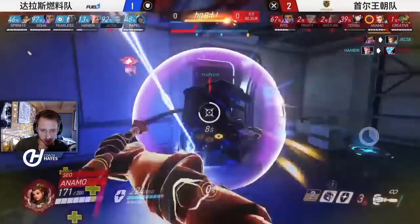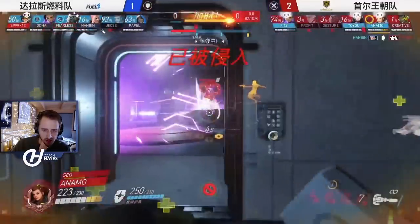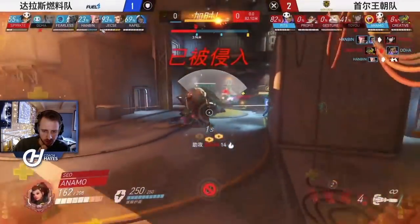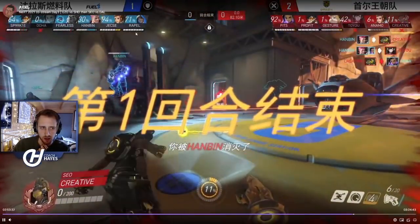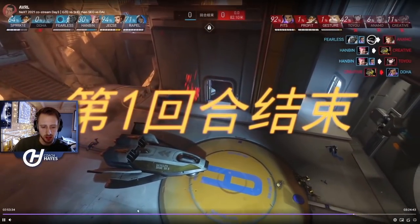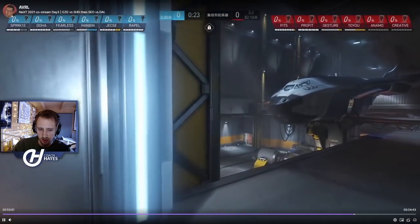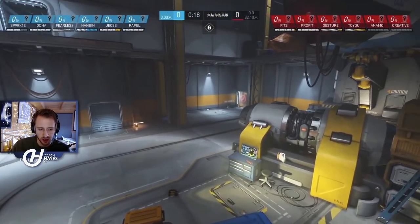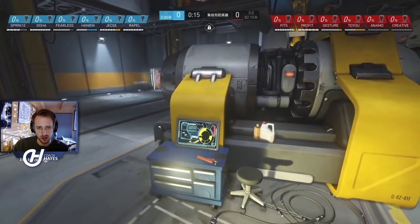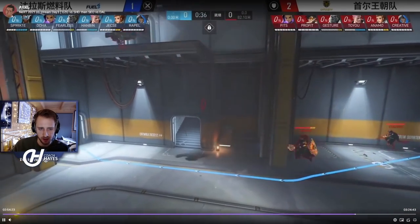The EMP wasn't even really needed and Jexay died just before it. Anna is getting zoned off by primal, rally didn't get much value. Dallas holds. Partly a great hold from Dallas, but that fight where Soul invested grav and EMP and managed to lose is terrible. They got sucked into Dallas's chaos fighting down there.